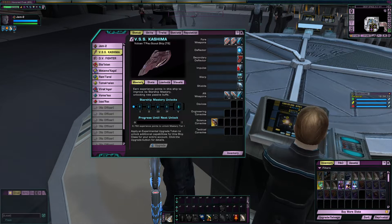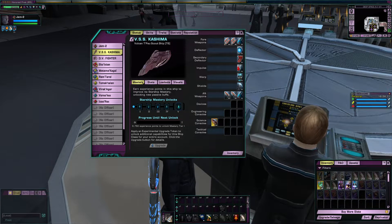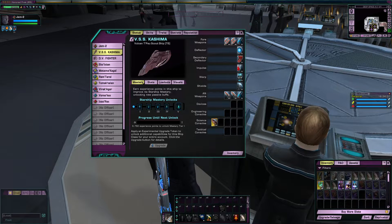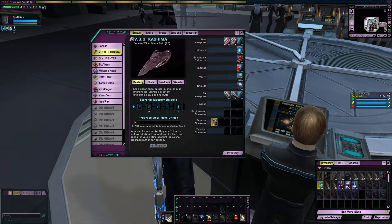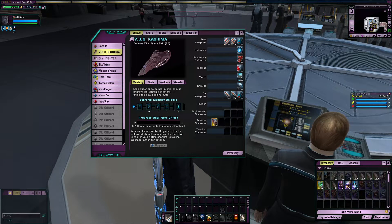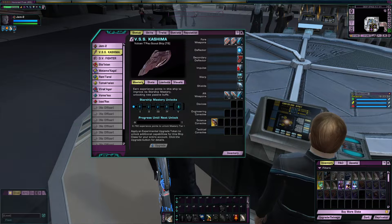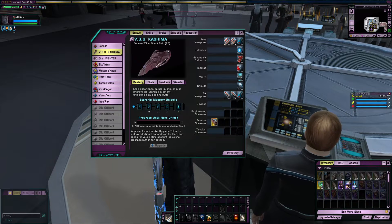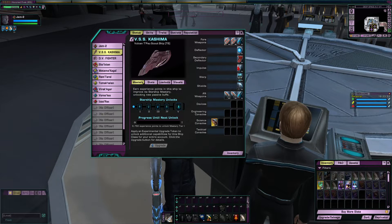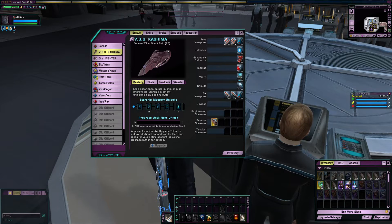You might have noticed I'm going in order of release here. Well, there's a good reason for that — these are anniversary ships, you have to go in order. And once more, the only way you can get this ship nowadays is through the Phoenix box, or if you are unfortunate enough to go through the 9th anniversary event.